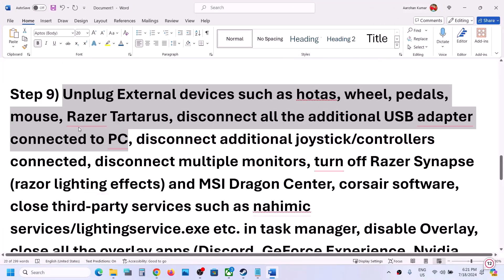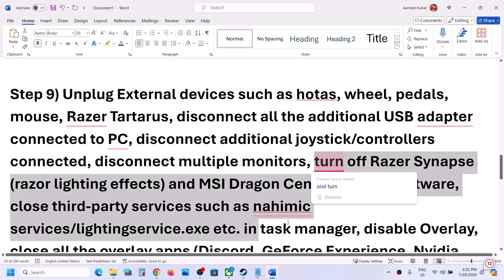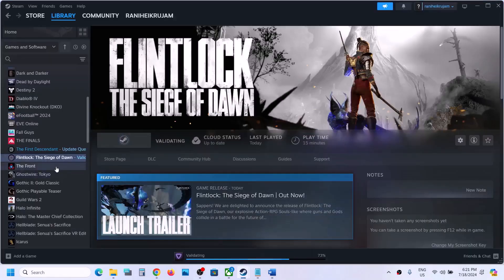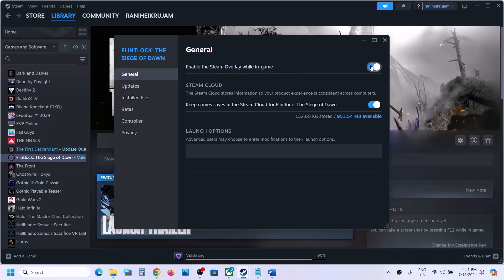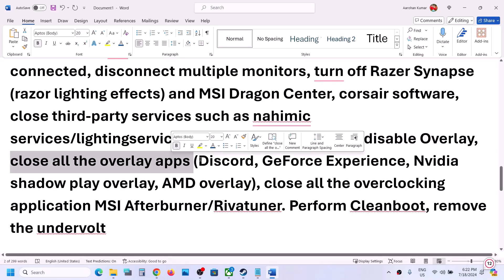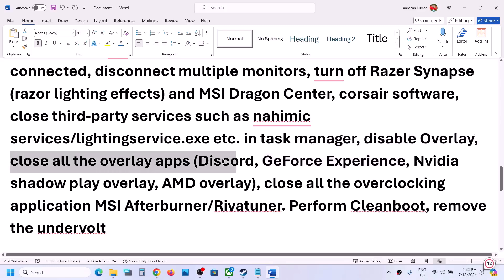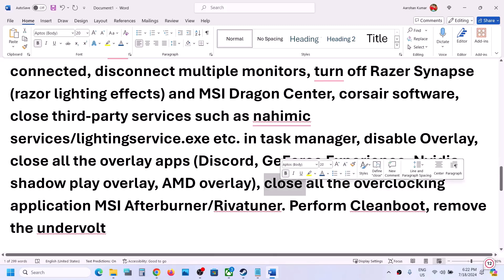The next step is to unplug all external devices you are not using — USB adapters, USB devices, additional controllers. Try launching the game on a single monitor. If you have any third-party applications or services running, close them from Task Manager. Disable the Steam overlay: right-click on the game, select Properties, go to the General tab, and turn off 'Enable the Steam overlay while in-game.' Also close all other overlay applications such as Discord and GeForce Experience overlays, and close any overclocking applications like MSI Afterburner or RivaTuner.